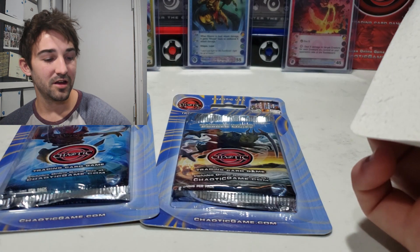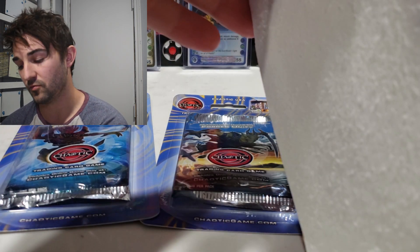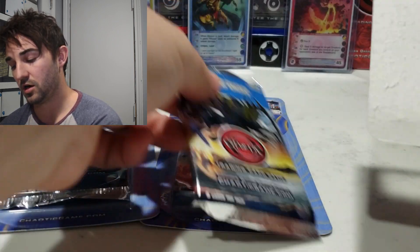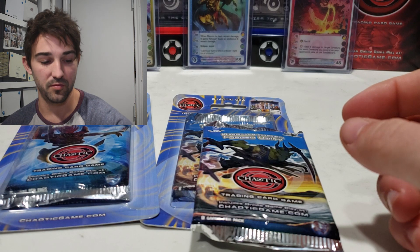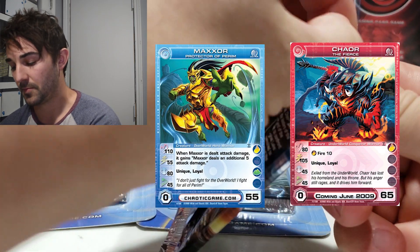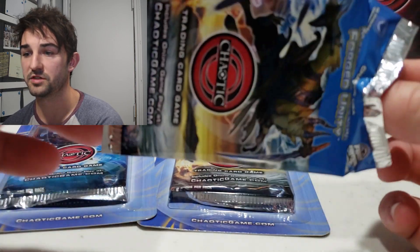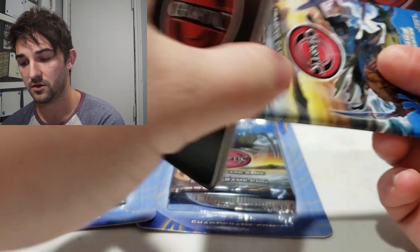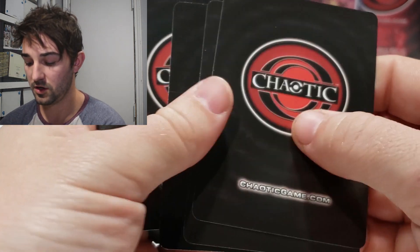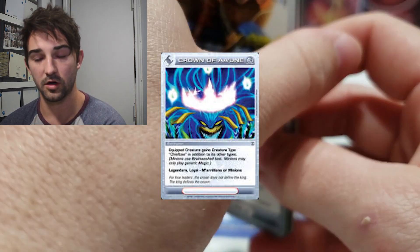It would be cool to get an ultra creature in general. I believe there's a War Beast that's an ultra in this one, and obviously the heavy hitters Kaor and Max are also in this set. A super would be good too. Out of these blisters we previously got the Tangath Toborn, the Petty in general, and we also got the Ani's Crown ultra rare, so that was pretty cool.